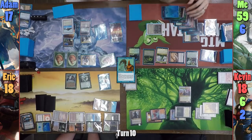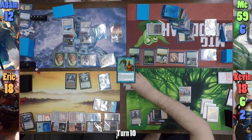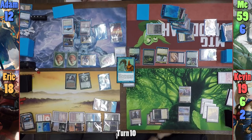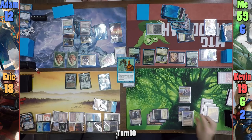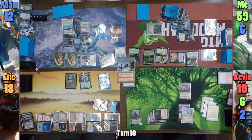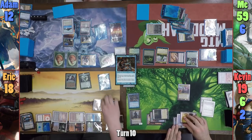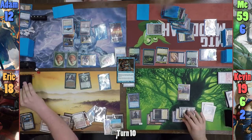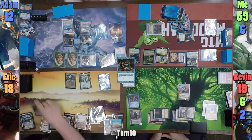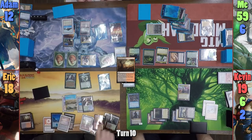Moving to combat, I swing Kokusho at Adam for 5. Kevin responds to the Zedru trigger and donates the Detention Sphere to Adam. He gains 1 life and draws a card before drawing for turn. Kevin plays a Plateau and upticks Dak, drawing 2 and discarding 2. Kevin ditches Greater Auramancy and Sphere of Safety. Kevin then casts his own copy of Rhystic Study, and I suggest he try not to follow my example with the enchantment. Eric uses his Library trigger and puts out a Bloodstained Mire for his land for turn. He cracks the Mire to find a Sacred Foundry, taking 2 more.